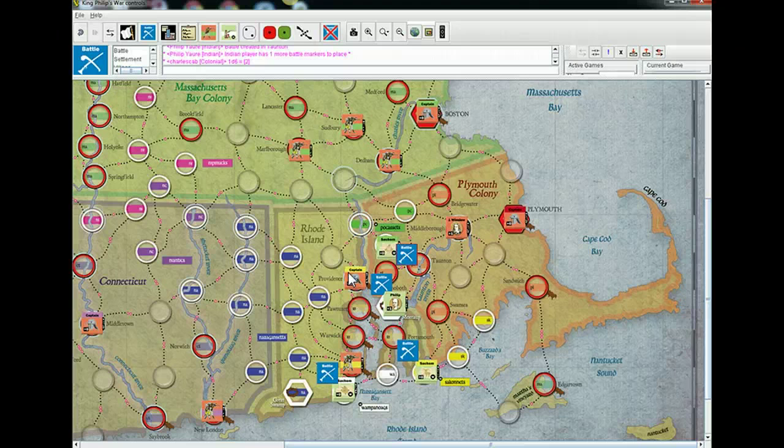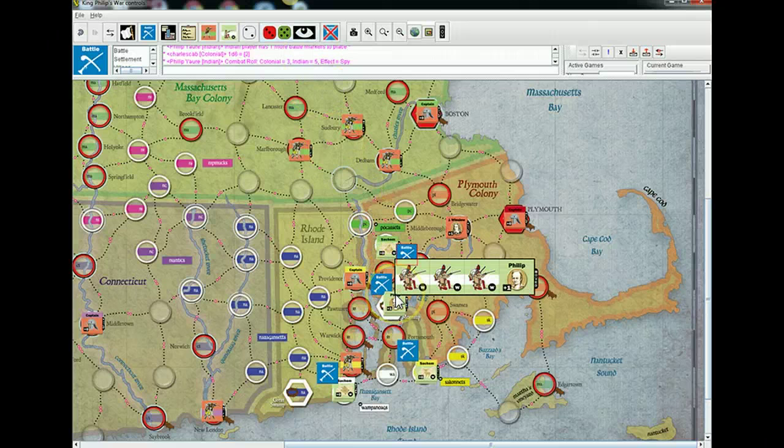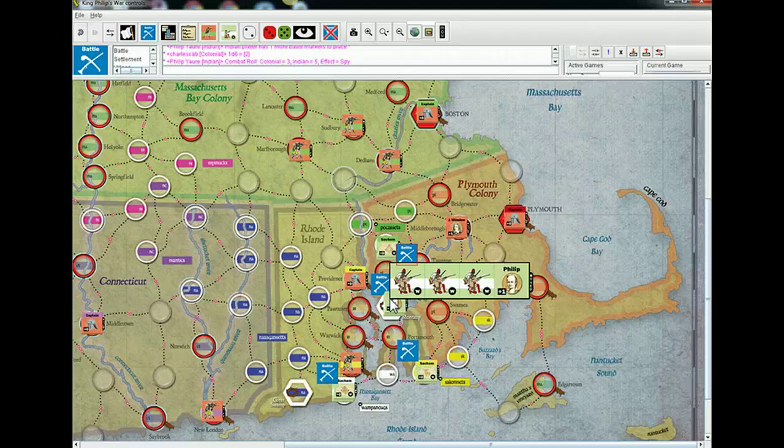I'm figuring out how to go — I think the Combat Roll button is what I want. So it'll be seven on one. Green is the Native American result. On the one chart, a three does nothing. The Indians rolling a five does three — you only have two steps, that's enough to destroy it. Even affects the English: if you had a leader in there, he would receive a spy, but you don't, so that doesn't affect you.